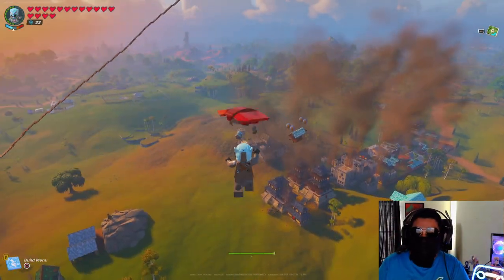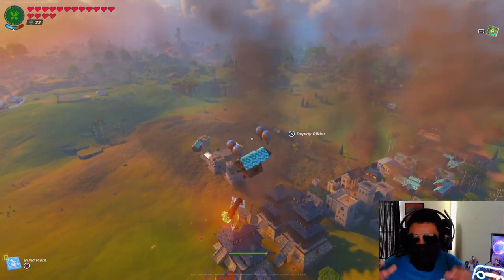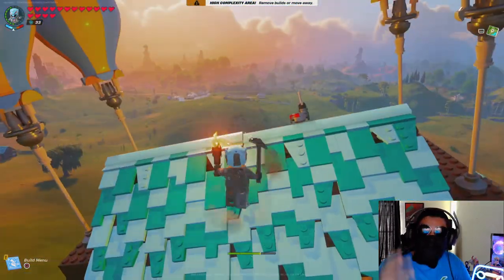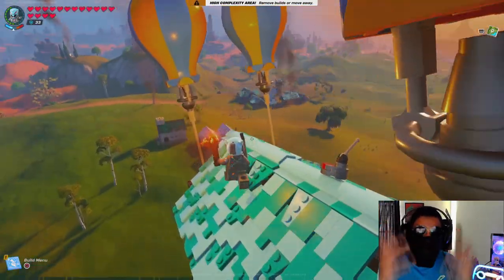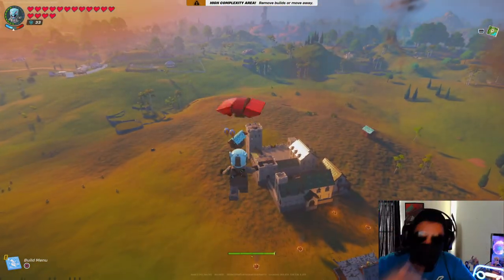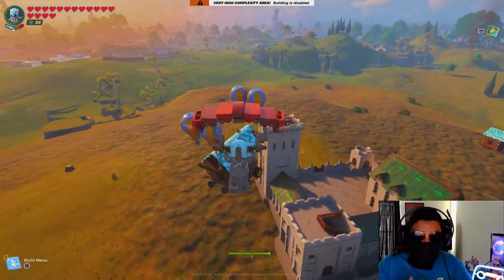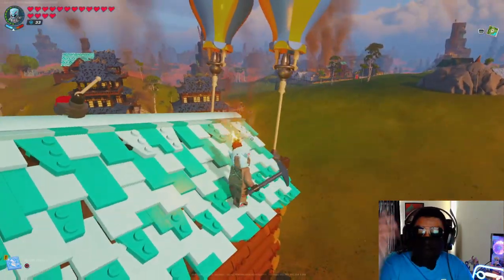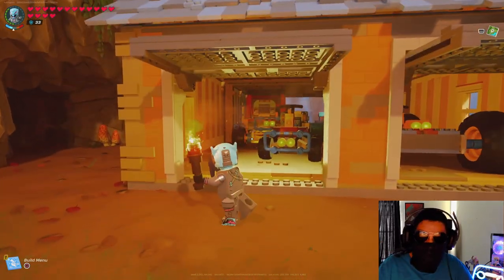First things first, we're going to check out these two balloons we built in the village. I would land here if this was a spot in Fortnite — we built these flying machines, and these were one of our first flying machines in the game. The second one is really cool because if you pop the balloons on land it actually moves.